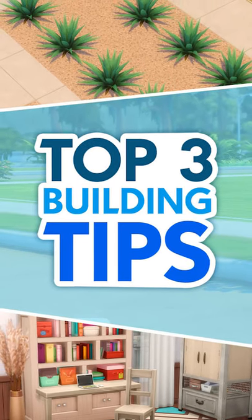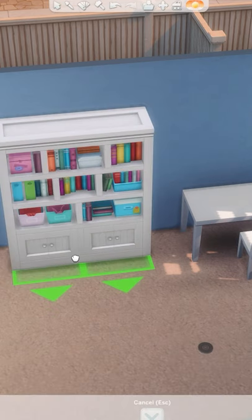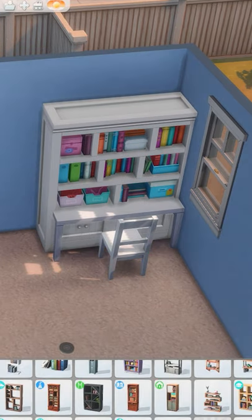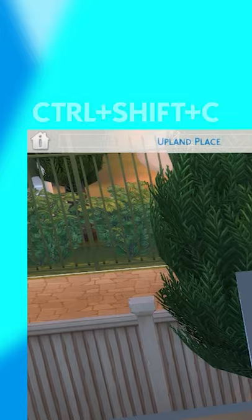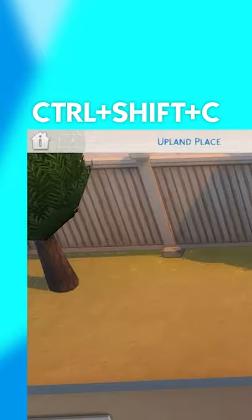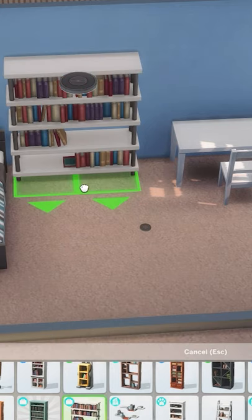Today I'm going to show you a few of my favorite building tips in The Sims 4. If you want to be able to place items closer to each other or even overlapping, you can use the Move Objects cheat. To enter this cheat, open the cheat console by pressing Ctrl-Shift-C and typing in BB.moveobjects and then press Enter. Now you won't see that pesky red box around the items you're placing.